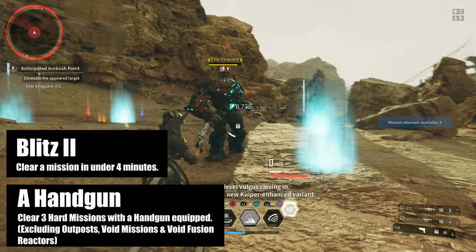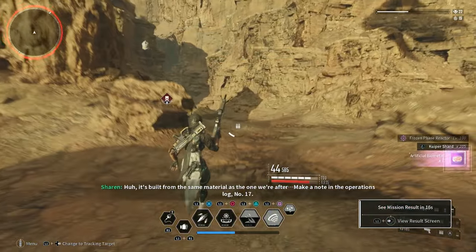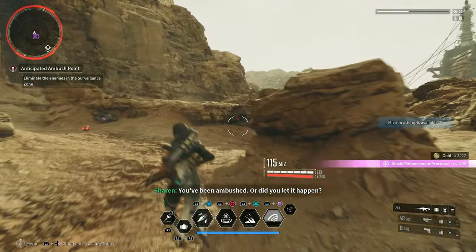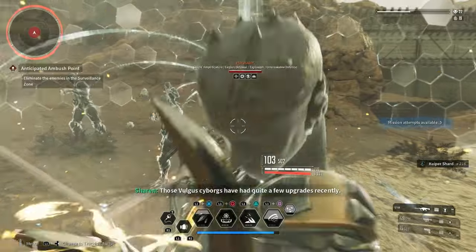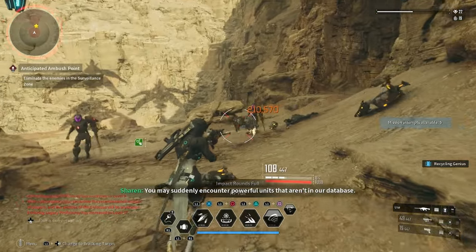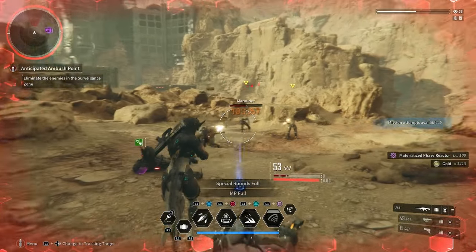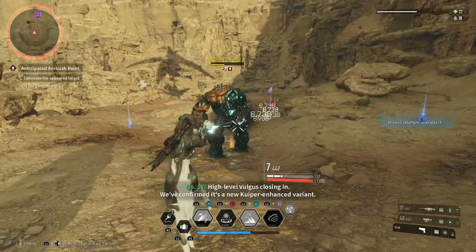Next, I want to talk about two challenges you can do at the same time: Blitz 2 and A Handgun. Both require you to complete a mission. Blitz 2 requires completing a mission within four minutes, and A Handgun requires completing three missions on hard with a handgun equipped. My suggestion is to go to the Anticipated Ambush Point in Sterile Land's Rockfall map — if you teleport to the main outpost there, it's right outside as you walk out of the area. This is a very fast mission and you can get it done incredibly quickly whether you're alone or with a group.